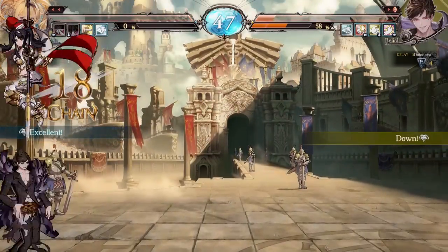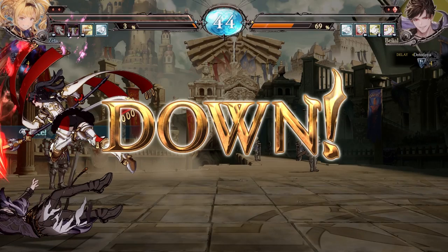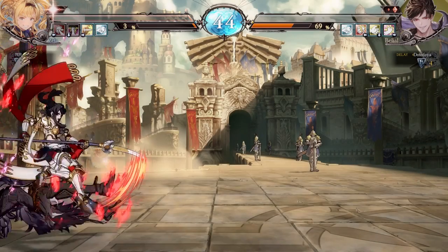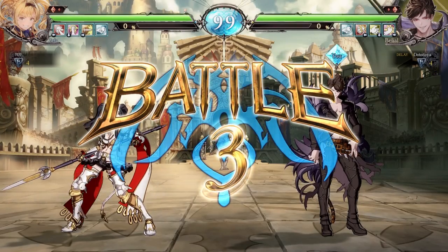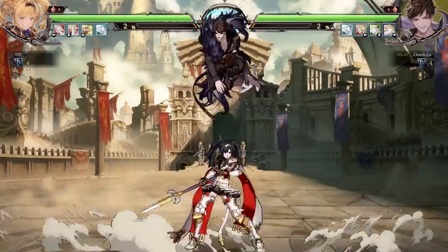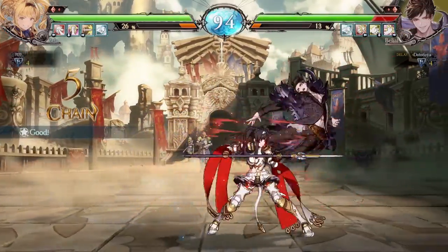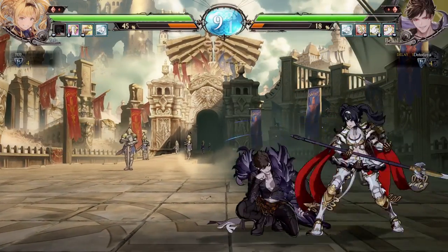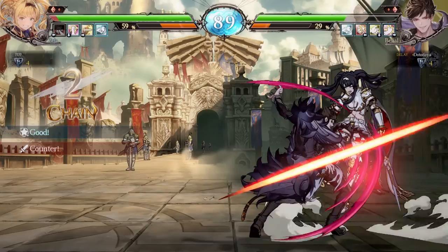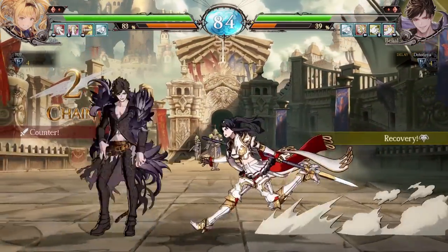That combo was insanely good. Are we dead for that? No, we're not. I went for the third — we didn't even die! I gave up so early. I saw she went for the overhead to finish it. Rough. The fact that he was on one HP is going to be brutal to come back from mentally, but I think we can do it. I got crossed up, and it wasn't even that fast. I'm clicking buttons now. I don't know why.